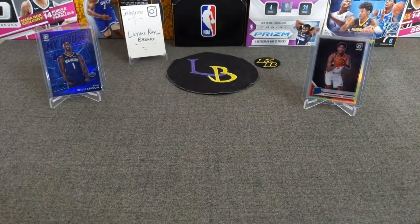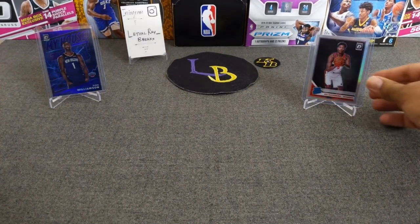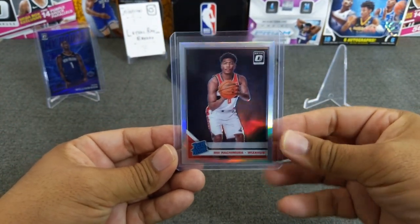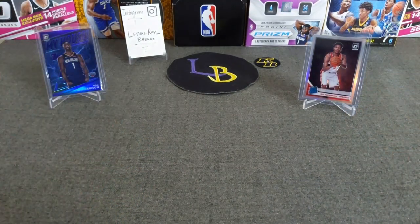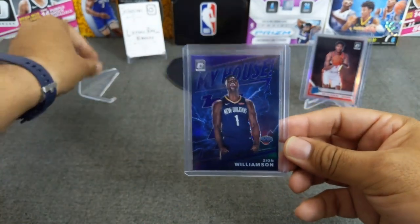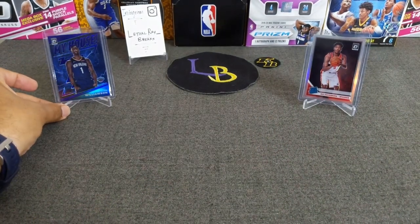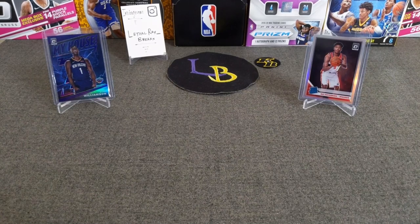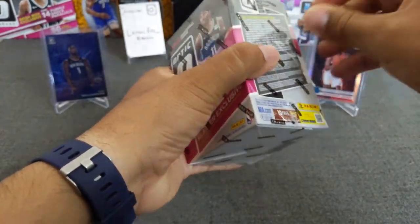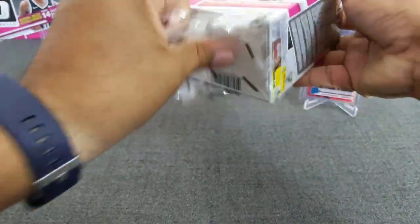Before I start, let me move this box out of the way. One of our first pulls from the first mega box was a Rui Hachimura hollow. And then if you guys watched my first video, I hit a purple My House Zion — I also hit a purple base Zion, which is at PSA with Clay Cards, so hopefully we get that one back soon. Alright guys, let's get started — we're about two and a half minutes in. We'll start with the blaster and see if we can find ourselves a checkerboard, an auto, or a Brothers insert.